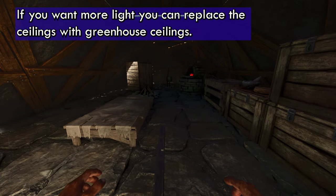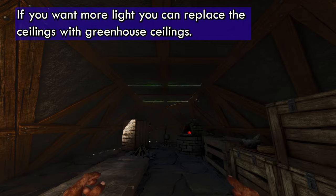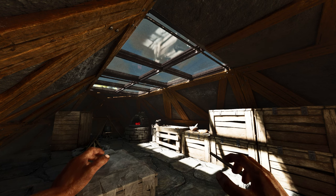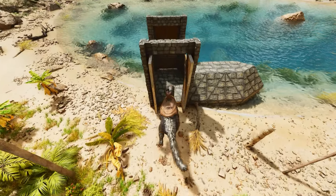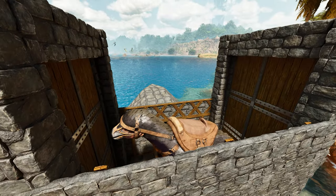If you wanted to add more light in the base area, you can replace the ceilings with greenhouse ceilings if you have the resources for it, and it'll give you a little bit more light. Something as large as a Therizino can fit in here. You have complete visibility and you can store some dinos.